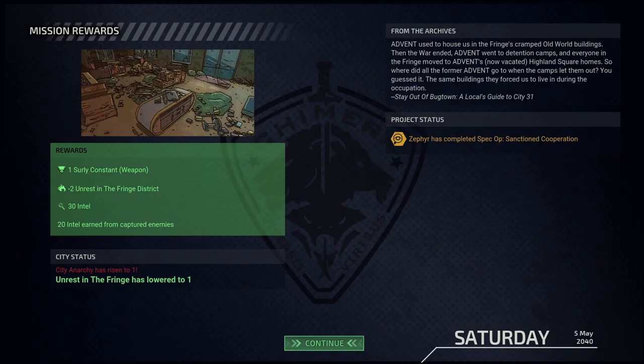Evan used the houses in the fringes - cramped old world buildings. Then the war ended, Evan went to detention camps and everyone in the fringe moved to admins' now-vacated Highland Square homes. So where did all the former admins go when the camps let them out? You guessed it - the same buildings they forced us to live in during the occupation. Set of Black Town, a local guide to City 31.